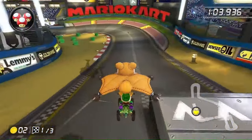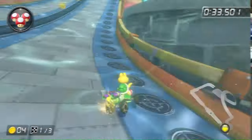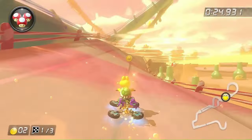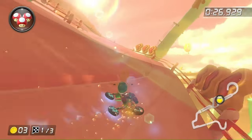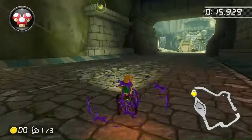Starting off with Mario Kart Stadium, there's almost no boost panels in the entire course, so it's easy to clear. Waterpark has no boost panels at all, so it's obviously possible. Sweet Sweet Canyon also has no boost panels, and Thwomp Ruins' boost panels are way out of the way, so we can clear this cup with no problem.